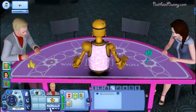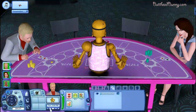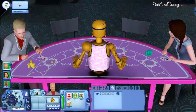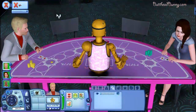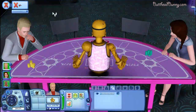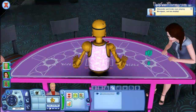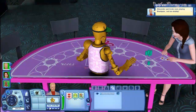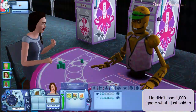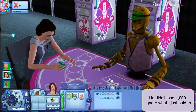They just keep playing until you cancel the interaction. You can see he has a new moodlet. When you cancel, it tells you if you've won, how much you've won, how much you've lost, or if you broke even. He just about broke even — I think he lost like a thousand simoleons or something, which is actually a lot. 'Just about broke even' — that's baloney.